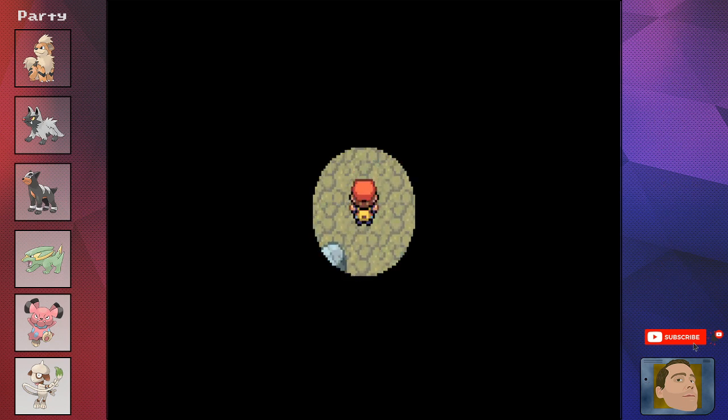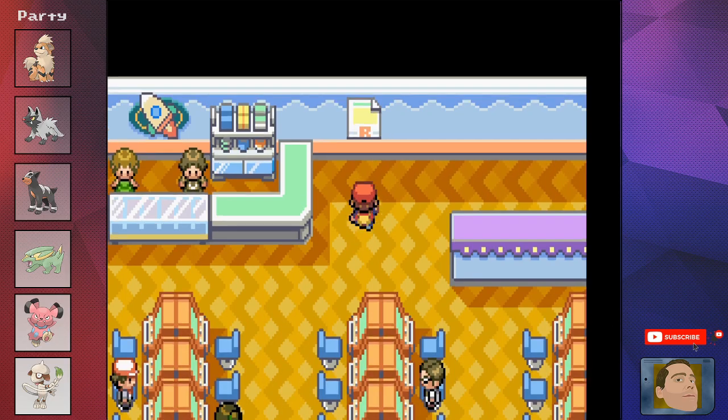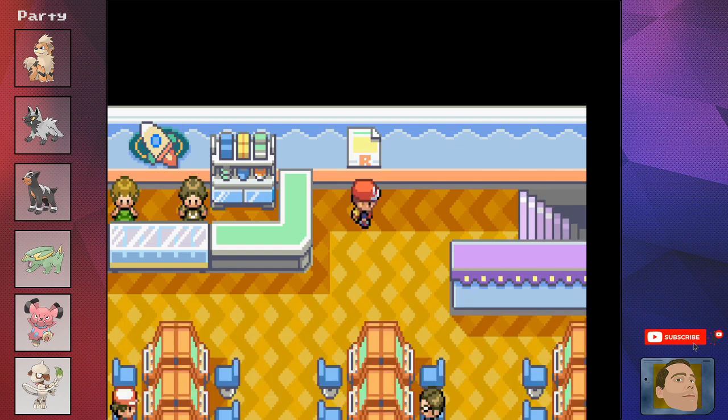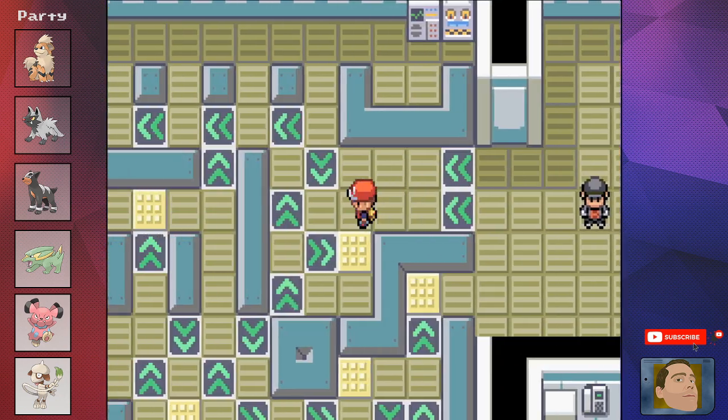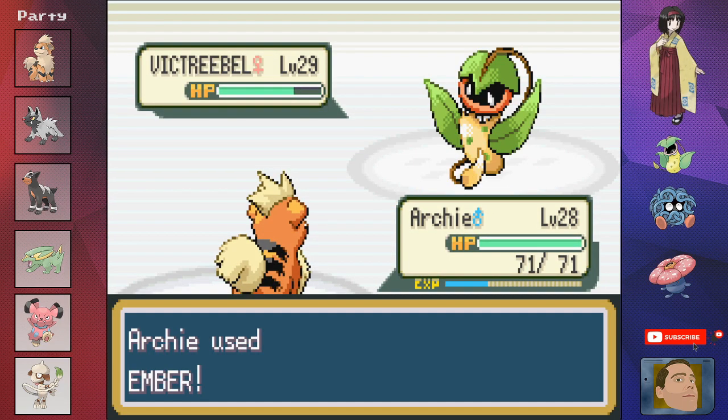We were too cool to get the TM for Flash, so we head through Rock Tunnel without seeing — a dog's gotta do what a dog's gotta do. We head over to the Game Corner to take care of all the Team Rocket shenanigans, and while there we also have a little bit of fun.